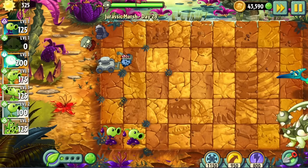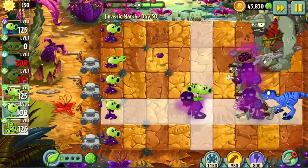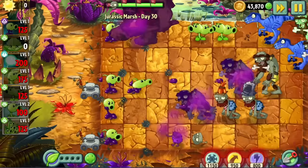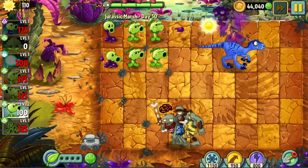Day 30 brought a whole new issue for our Goopy Shooters: Gargantuas. Our Goopies do basically no damage to these guys, but then I remembered that Primal Peas could stall them indefinitely. Despite the annoying bullies who are immune to Primal Pea's knockback and aren't vulnerable to Goopy's poison, we managed to clear the level after a few attempts. As is typical, we had zero lawnmowers to spare.